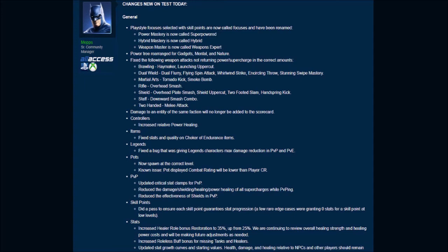Damage to an entity of the same faction will no longer be added to the scorecard. For controllers, they've increased relative power healing. With items, they fixed stats and quality on Choker of Endurance items. For Legends, they fixed a bug that was giving Legends characters max damage reduction in both PvP and PvE.